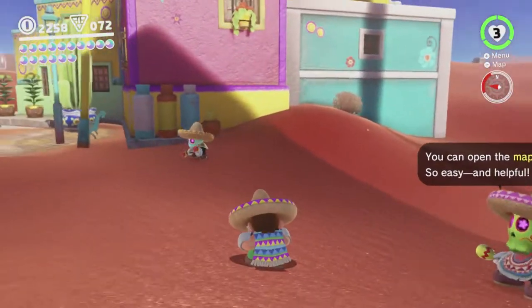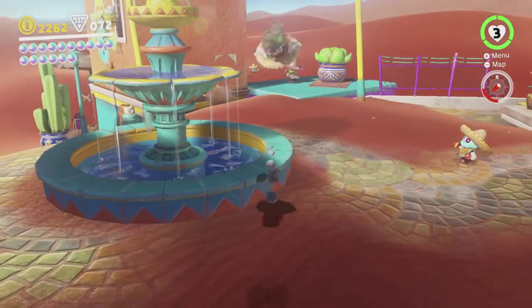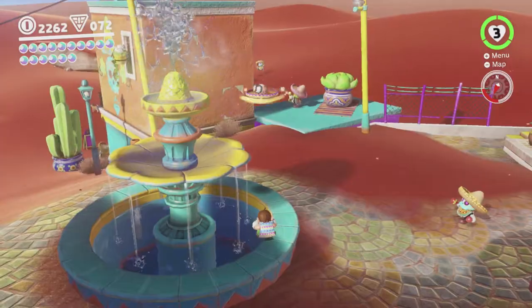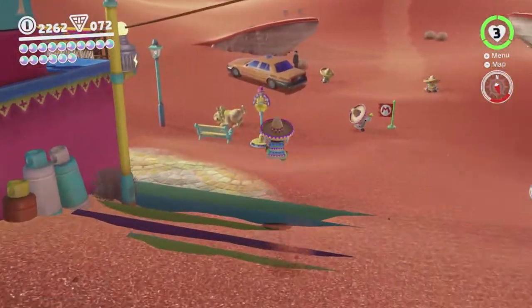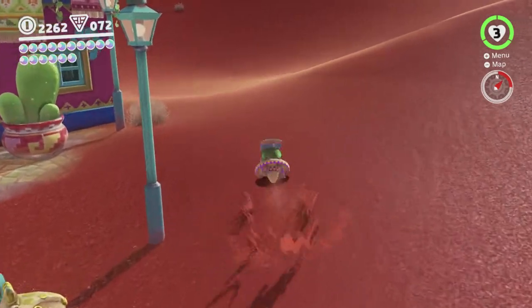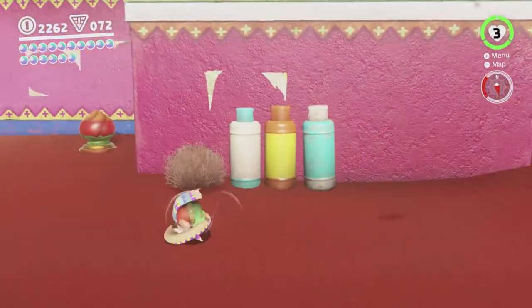Next time we'll be grabbing a few more minor moons. We might open the moon rock — I don't think we need to though, I think there's more we can do. Let me see: 56 out of 69. Yeah, there should be more that we can do. There's one that we have to do by going elsewhere — with the Metro Kingdom thing, we visit them in Metro and a few other kingdoms, eventually they come back here and give us another moon.